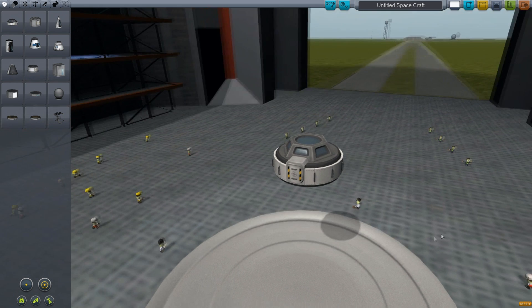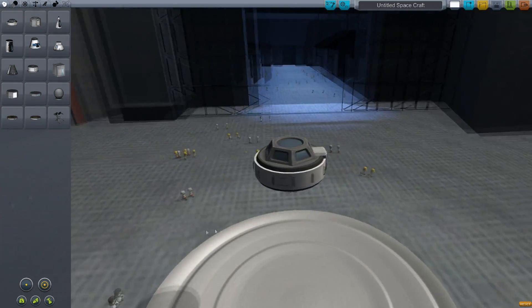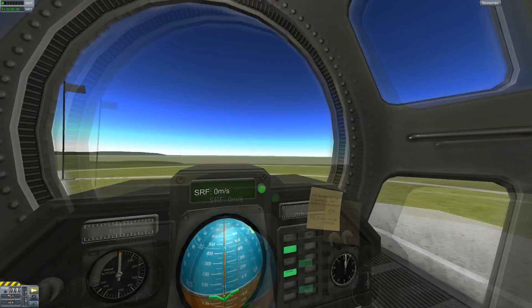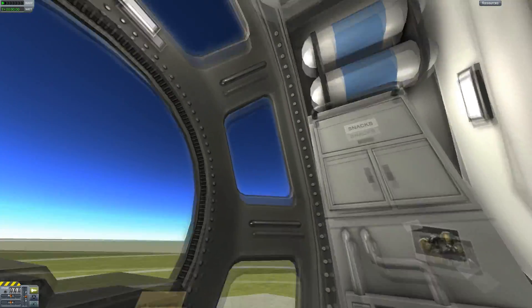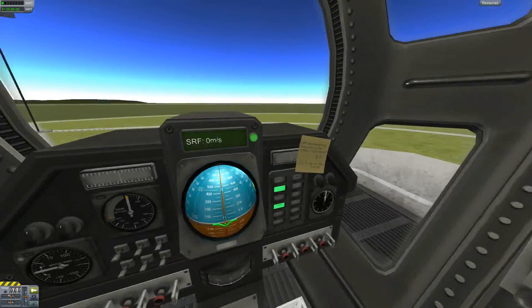Starting off, we have the new cupola window, which looks like the module on the ISS. It is fully IVA capable and has a really nice view from the inside, so this will add to your space stations.